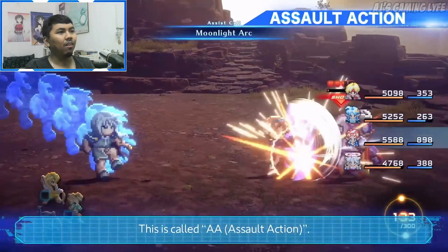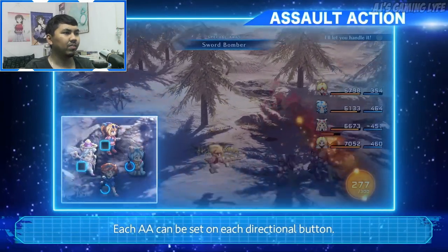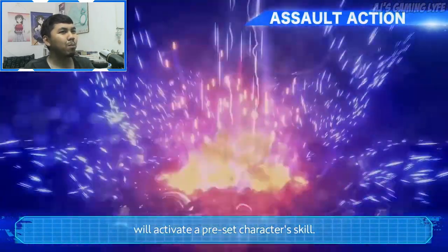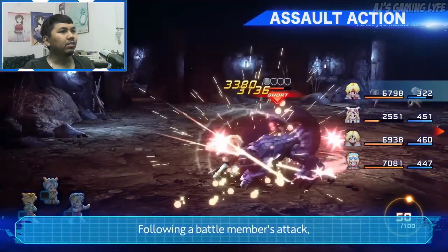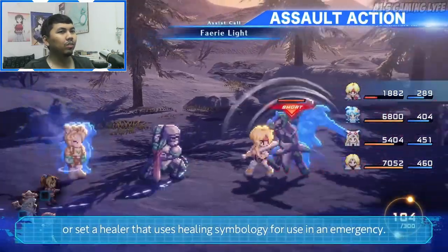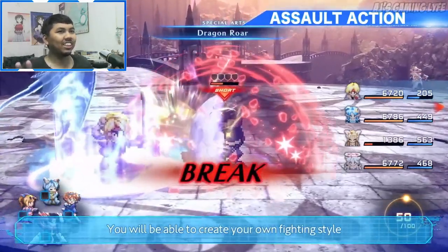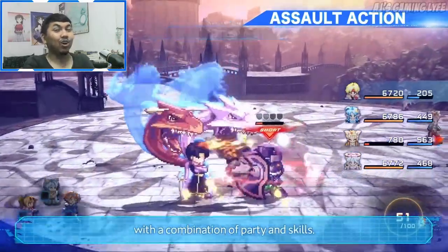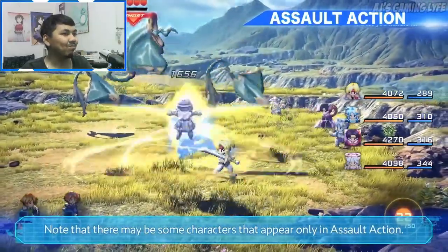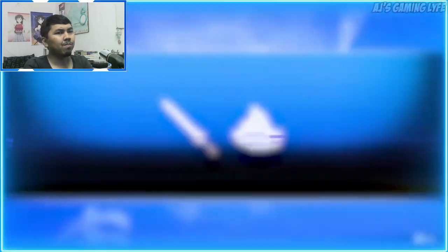After making some progress in the story, you'll be able to have follow-up attacks from party members outside the battlefield — this is called Assault Action. An assist character is set on each directional button, and pressing one gives you up to four assists. You can follow up with large magic attacks or set a healer that uses healing symbology for you. So basically you have up to four characters on the field, plus four characters assisting — that's eight total! Note that some characters may appear only in assault action.